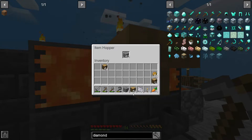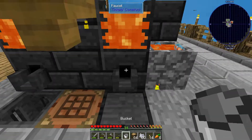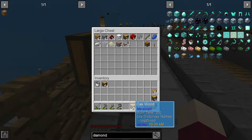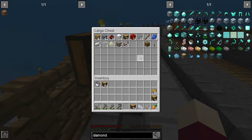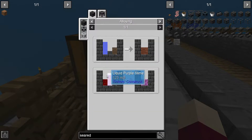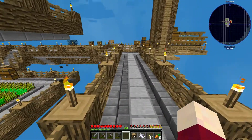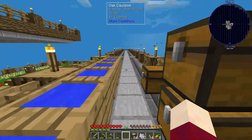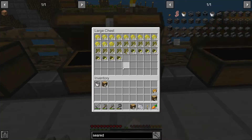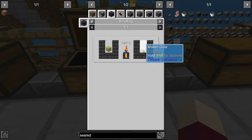We are going to go ahead and drop a stack of cobblestone in here - we should be able to smelt that down. That'll get us some seared brick or seared stone. I think we can take the seared stone and pour it into a brick mold or ingot mold and it'll make bricks. So the seared stone liquid, we can cast it in an ingot cast to get a seared brick - yes! So we're going to want to make a little bit of gold before that fills up with seared brick.